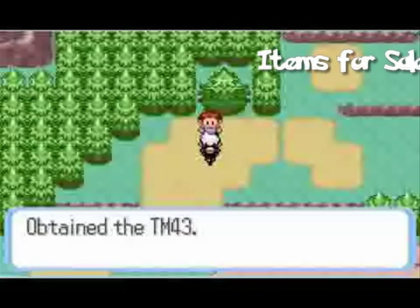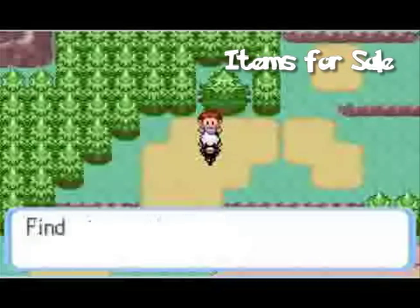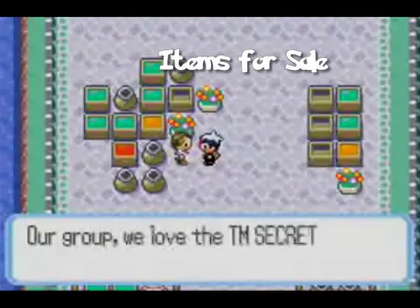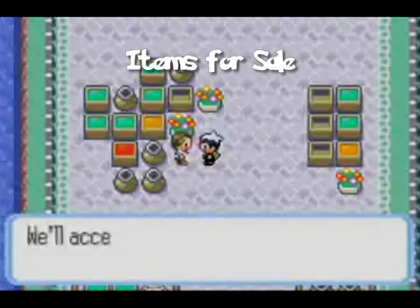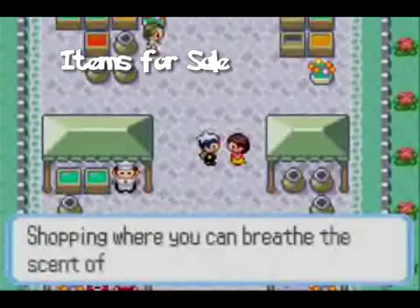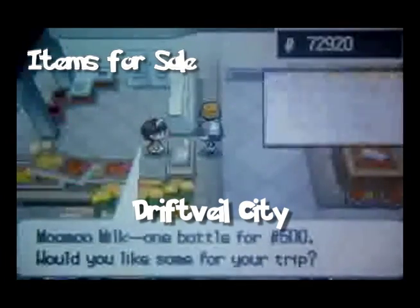After the player gets TM43 from Route 111, two shops open up. The first one is a TM shop that sells two rare TMs that can only be found in this place, and the second one is a guy who sells accessories for your hideouts.